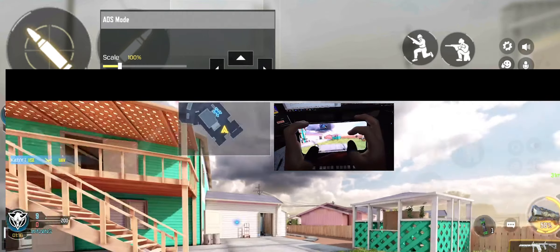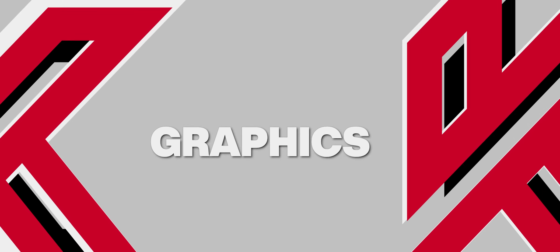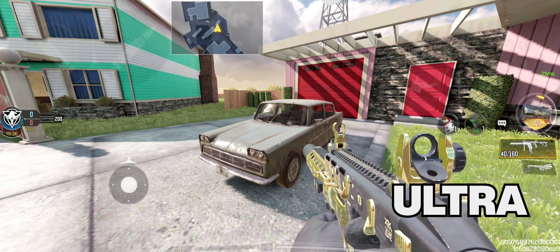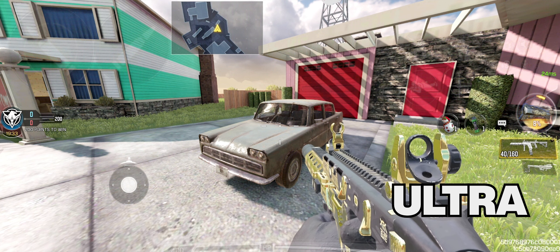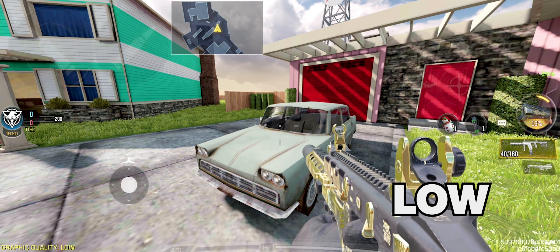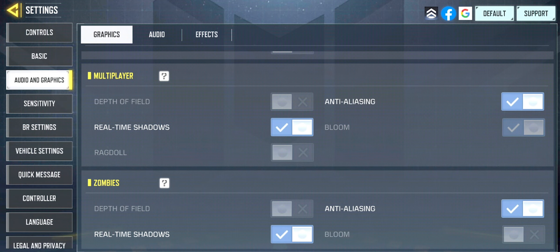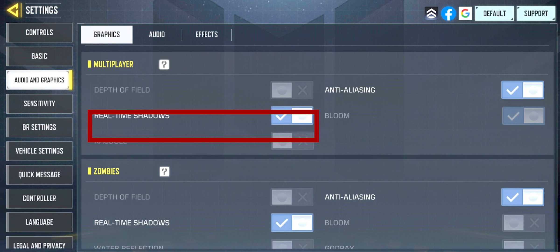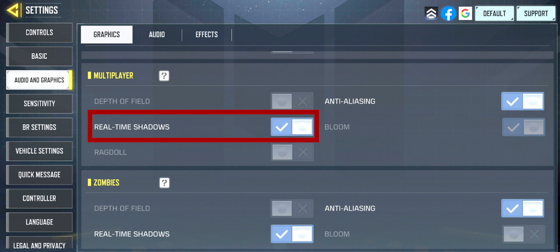If you're just having fun with the game, you could always get away with high graphic quality with the highest frame rate your phone allows. But if you want to get sweaty, you should prioritize your frame rate — set it to ultra or max and set your graphic quality to medium or low. This will allow your phone to work the least while providing you maximum performance. I have anti-aliasing on to make things look a bit more smooth in-game, but it doesn't really make much of a difference so you can have it off. Real-time shadows is a nice setting to have on to make the game look better even on medium or low graphics settings.